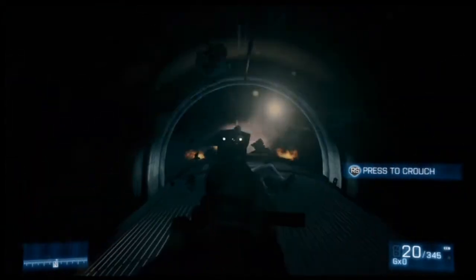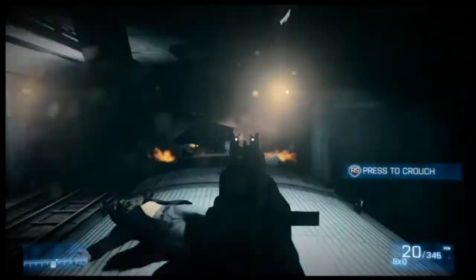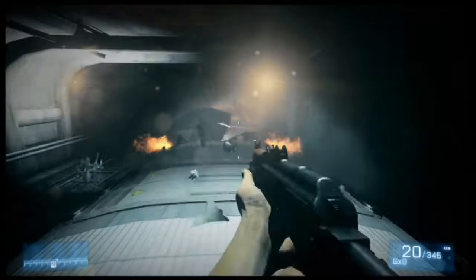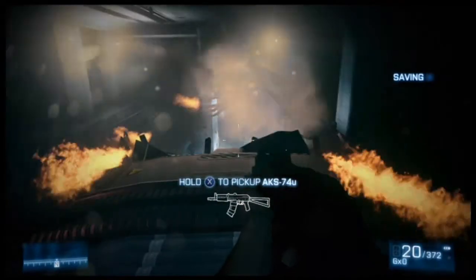I am crouching — I'm already crouching! How do you switch weapons? I'm sorry, I kind of know, but that's what I'm pressing. Did I lose my pistol or something?